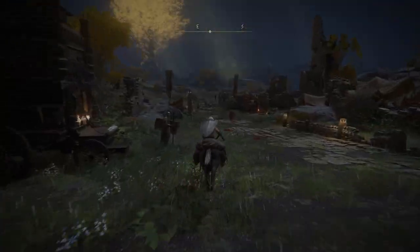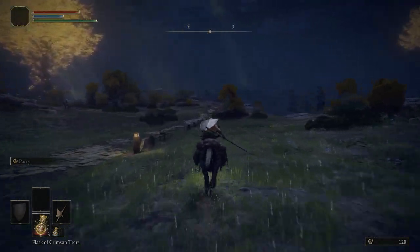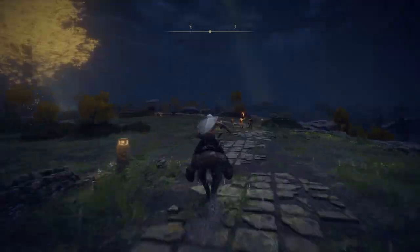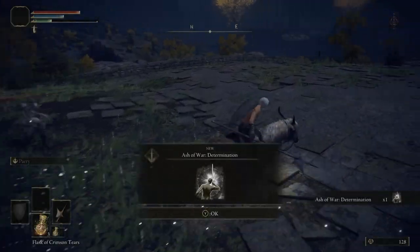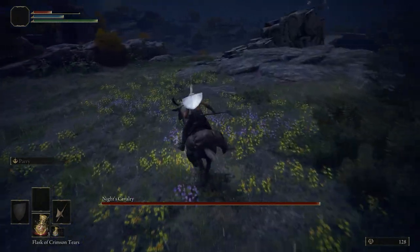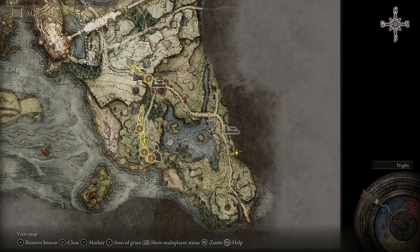To get the first somber stone we're going to head east from the Gatefront Ruins right after we talk to Melina and receive Torrent. The first somber stone is located on the east side of the bridge here in Limgrave. As you're going there, make sure you pick up any items or other things you might need along the way. On the dead body to the right of the bridge you'll get the Somber Smithing Stone 1. It's located right here on the map.